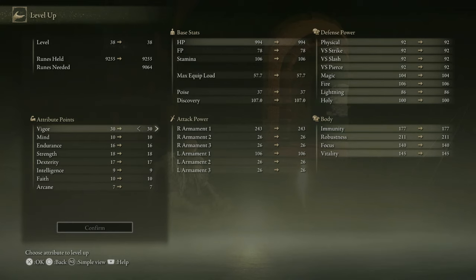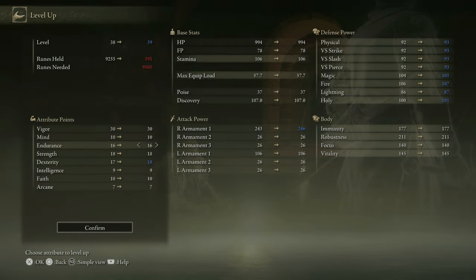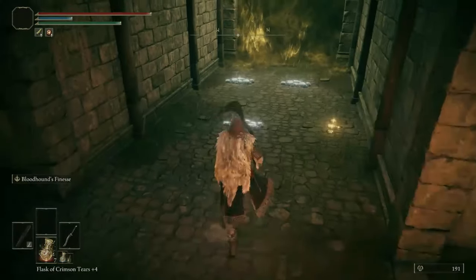Let's spend all of our runes so that we have nothing to lose. I'm going to make it an even 18 Strength and Dex, then I'm going to get my Endurance up to 20. I have 191 equip load.